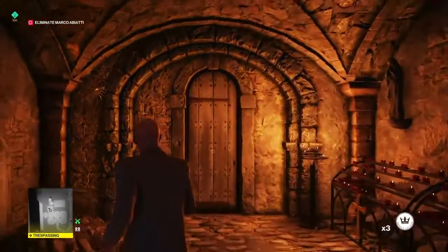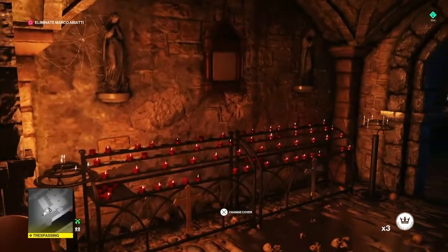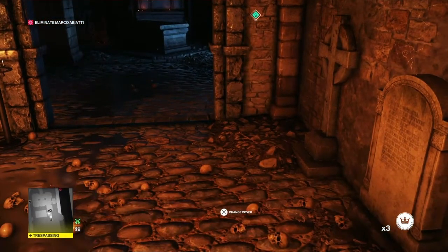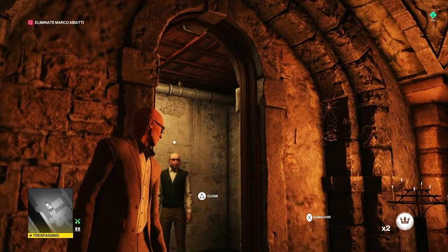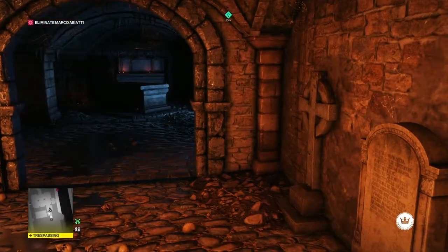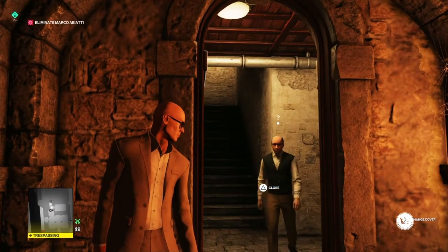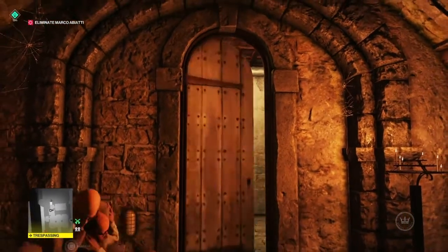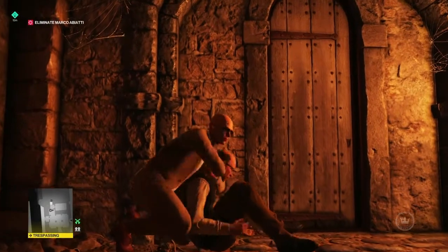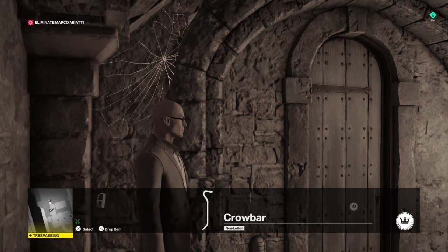We're going to open the door, select our coins, and throw a coin into the crypt. Usually it's the second coin that gets the guy — he doesn't seem to react to the first coin but he does to the second. So we're going to hit the subdue button as he comes to the door, pull him through, knock him out, and then select our crowbar.